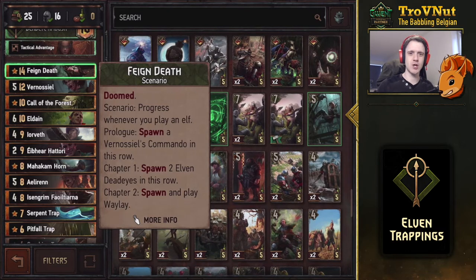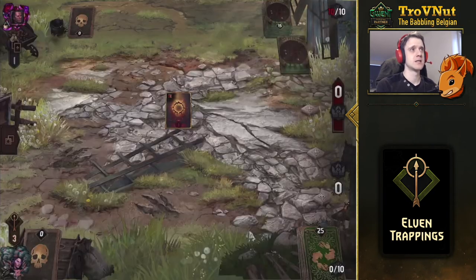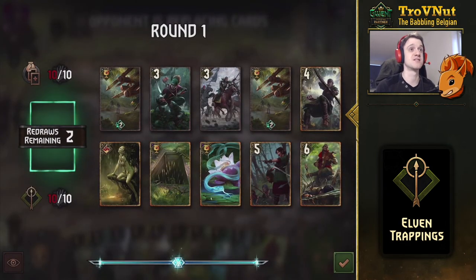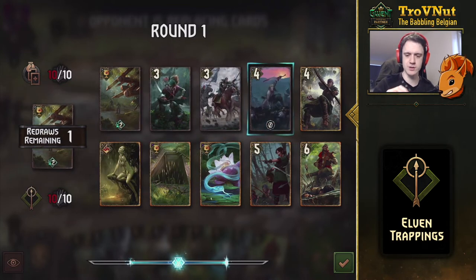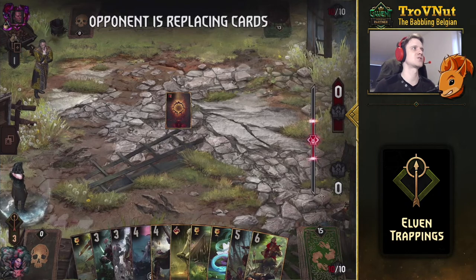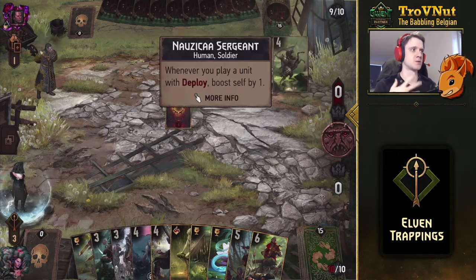That's the Elven Trappings deck — let's head into an example match to see how it obliterates opponents. We're facing Nilfgaard, which is a rather good matchup. They're running double-cross, so they can play a card from our hand. We got a very good draw — basically all of our top cards. We're missing the scenario card, but let's get rid of the Crushing Trap in the mulligan and then the officer — we get another officer, that's fine.